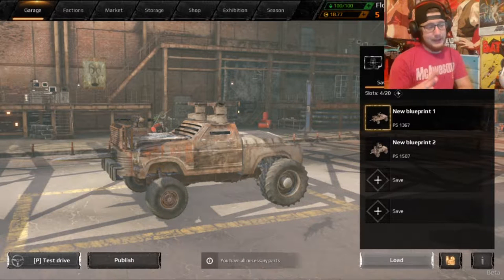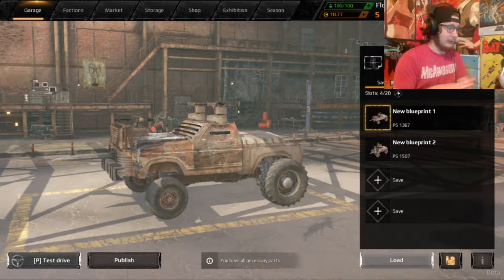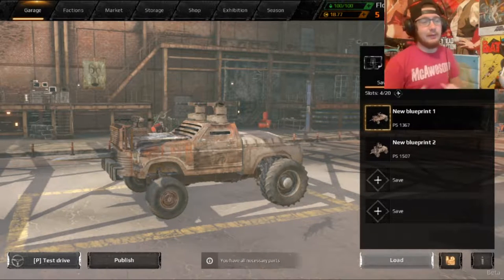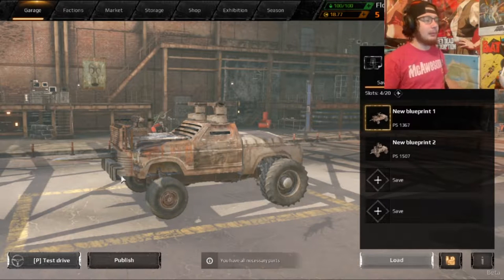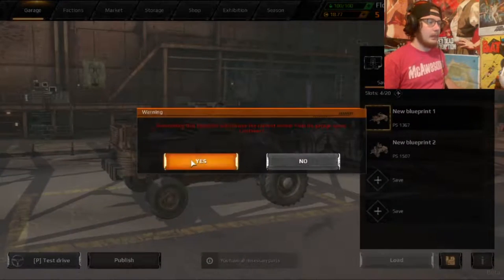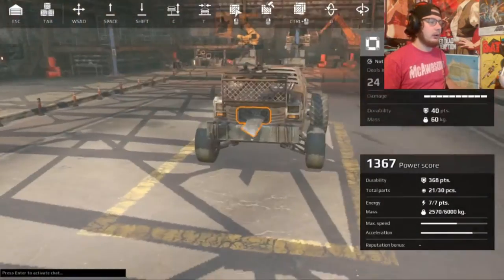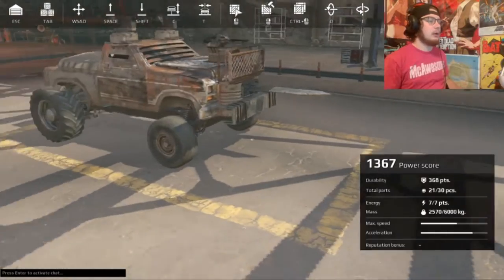Crossout is a mix between Mad Max, Twisted Metal, and Death Race, all mixed together. So if you guys like this video, give it a thumbs up. Here is one of my vehicles — let's go ahead and give you an all-around tour of the vehicle.